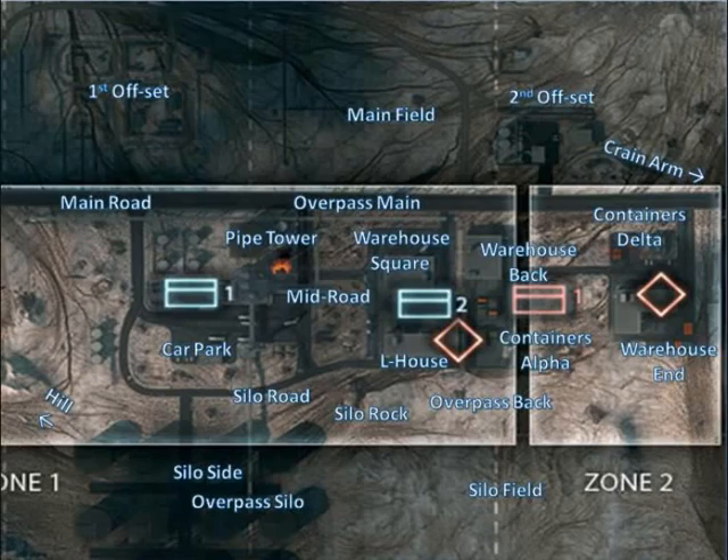I've got Silo Field if the attackers or defenders decide to go out that far. Probably the thing to watch out most for Squad Rush if you're defending on this side is Silo Rock — a good place for the enemy to sneak round and hide — and it's not too far away from the MCOM station.